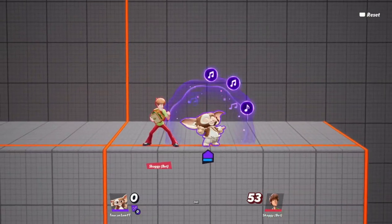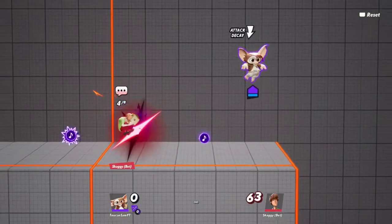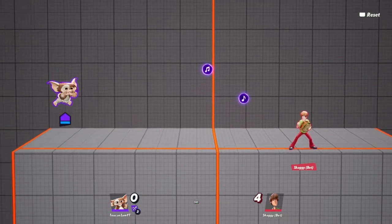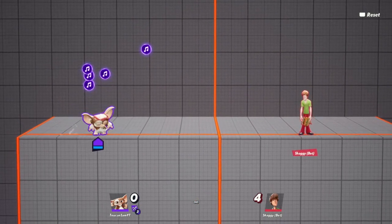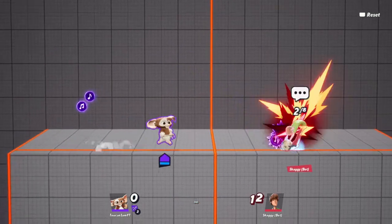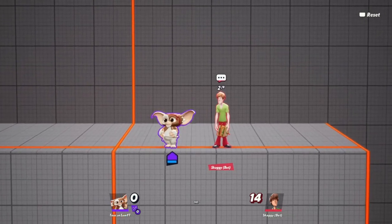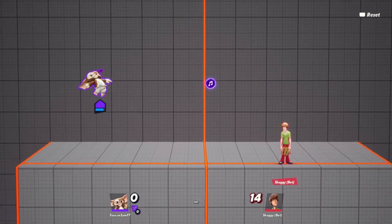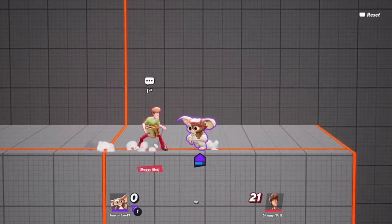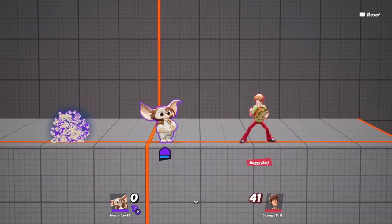Let's see what this stuff does. Let's put some of these up. Can we get some of these up? We can shoot him. So this seems to be the thing with Gizmo — in the air he just shoots them forward. And then they track? There has to be some way to combo into that popcorn.